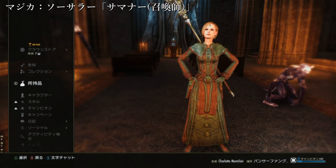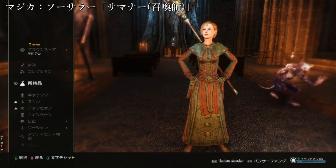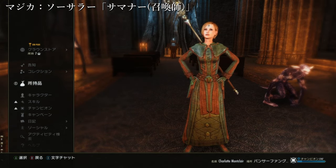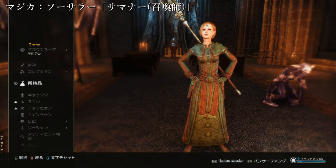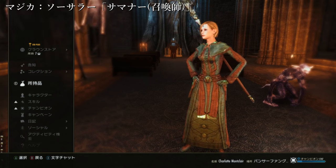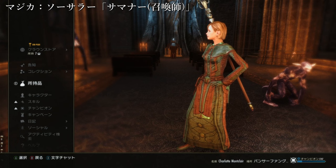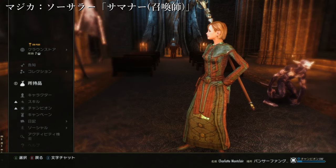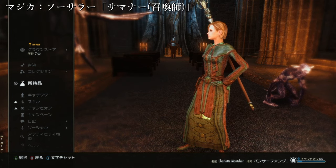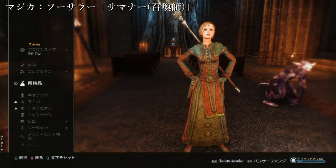スタミナビルドであればスタミナ、マジカビルドであればマジカ、最大値が攻撃力に影響します。ペットもそれに準じていると。まあ基本的には最大マジカをとにかく上げていくというのが一番影響が強い。召喚獣の使うスキルによっては、召喚獣が何パーセントプラスみたいなセットもあるので、その辺りも揃えていけたらいいのかなと。